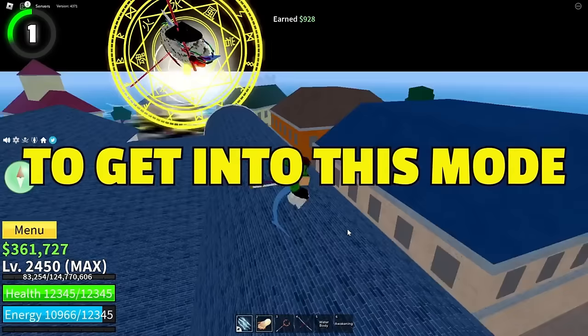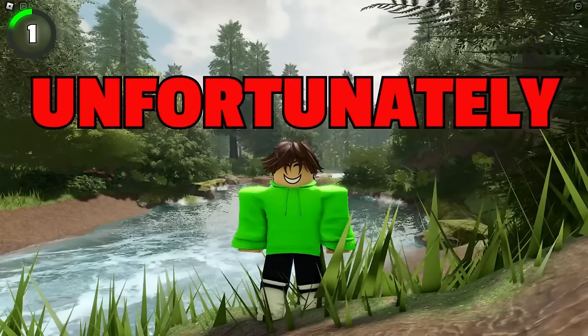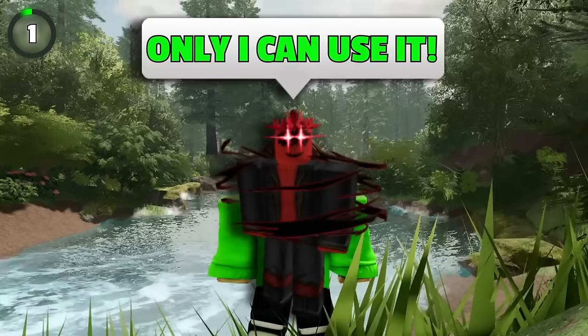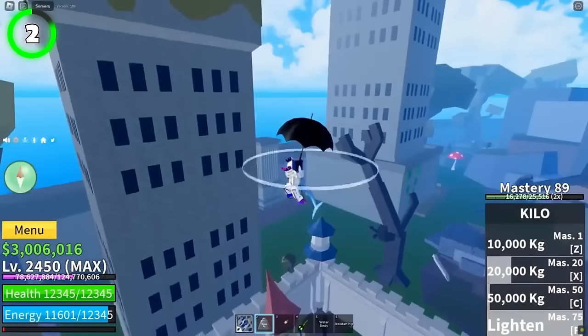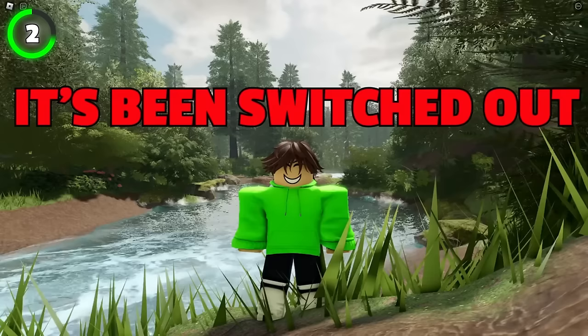The command to get into spectator mode was Control+Shift+P, but unfortunately it was removed and nowadays only admins can get into spectator mode. All the players that first launched the game after Update 20 will never know how bad Kilo fruit was. It somehow managed to survive four years in the game, and now it's been switched out for a new fruit called Rocket.